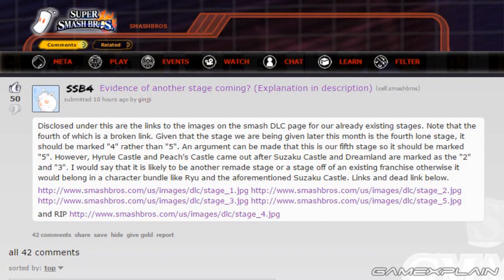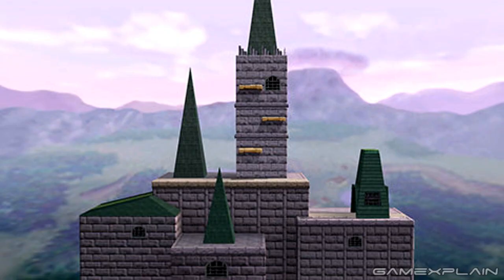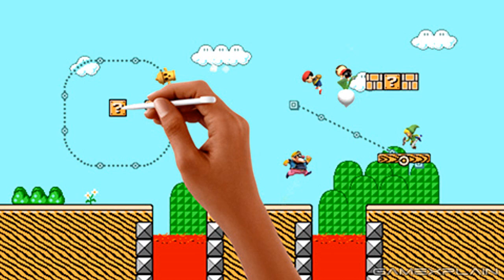This is thanks to Jinji on Reddit, who was looking at the URLs for the images on the official Smash Bros. website for the DLC stages. He noticed that every single DLC stage that was released by itself is numbered in the images. So we have Stage 1 which is Dream Land, Stage 2 which is Hyrule Castle, Stage 3 which is Peach's Castle from Super Smash Bros. 64, and then the final stage which is Super Mario Maker. The interesting thing is while it should be numbered 4, it's actually listed as number 5 — so they skipped over 4.